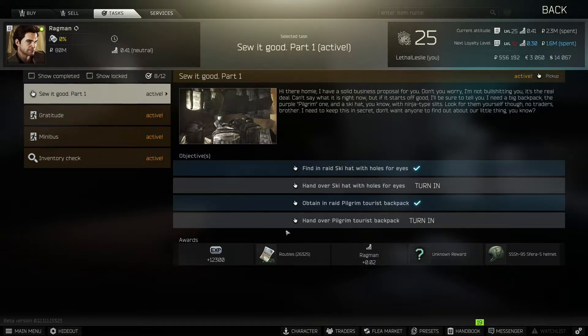Hey guys, welcome to the video. Today we're going over the Ragman task, Sew It Good Part 1. What we need to do is find an in-raid ski hat with holes for eyes and turn it into the Ragman, and obtain an in-raid pilgrim tourist backpack and hand it into the Ragman.